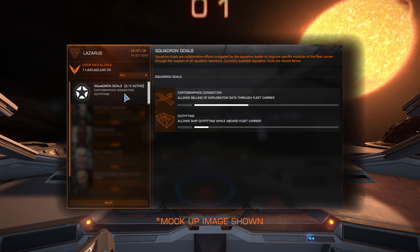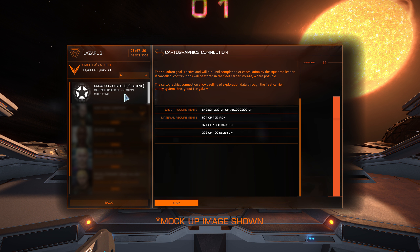How do you buy all these modules? This is a massive ship — it's not just a case of paying some credits and it magically appears like it would on normal ships. It should take credits, materials, and probably time. The materials can come from materials already in storage. The rest needs to come from squadron members contributing through something called squadron goals — similar to community goals. I'm imagining there could be up to three goals at any one time, involving credits, materials, and probably data as well.